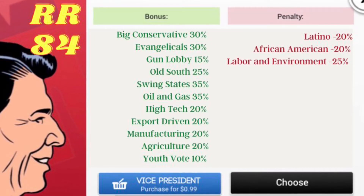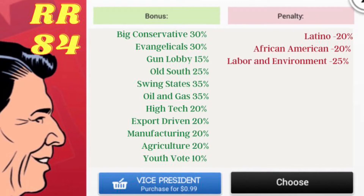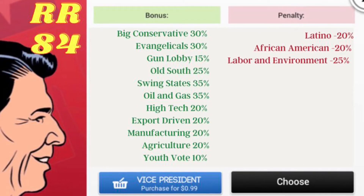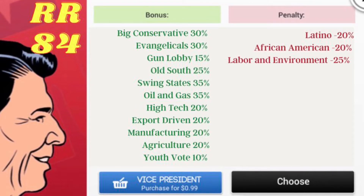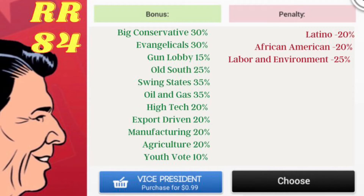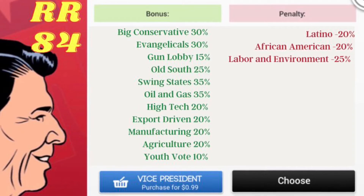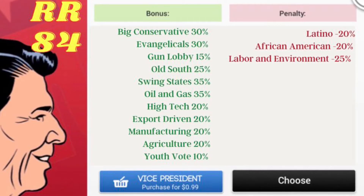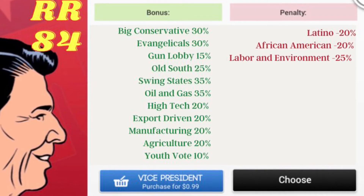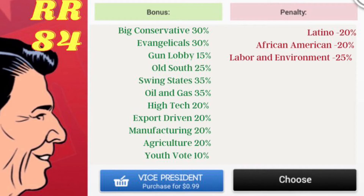His national group scores are: Big Conservative 30%, Evangelicals 30%, and Gun Lobby 15%. The original Ronald Reagan candidate was built on national groups. The focus of this Ronald Reagan is to have a strong Republican candidate who has very strong state group stats — one that rivals some of the top Democratic candidates inside the game.